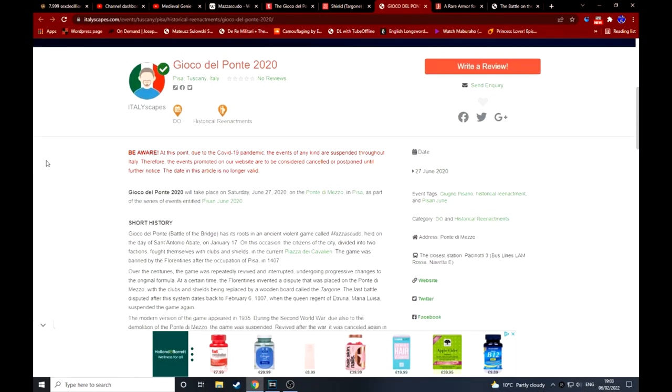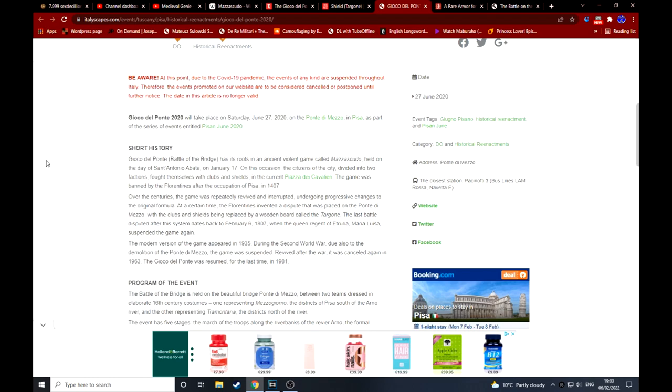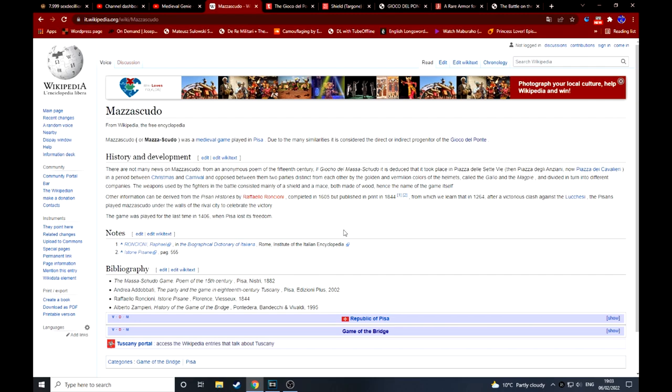When we look at other details, it does seem that the Mazzacudo was the old original game, which evolved into the Gioco del Ponte, the first version, which kept its name and then kept going until modern times but has changed significantly. It seems that the occupation of Pisa by the Florentines was a turning point when the game took its name change, presumably because of social and political changes.